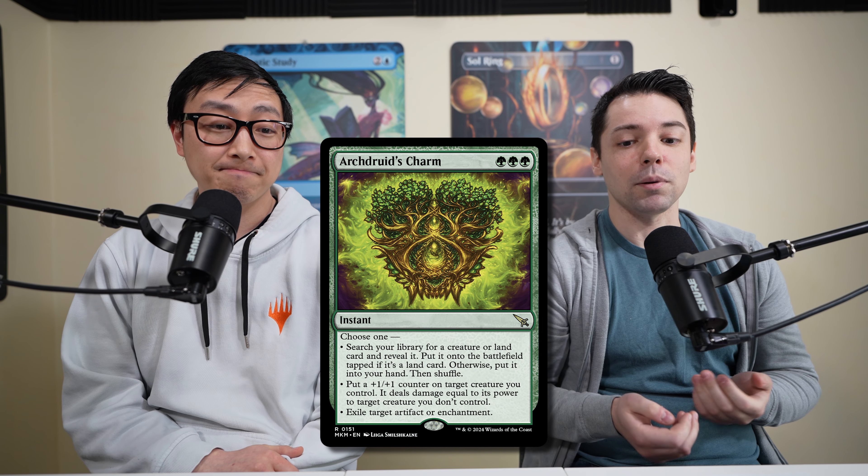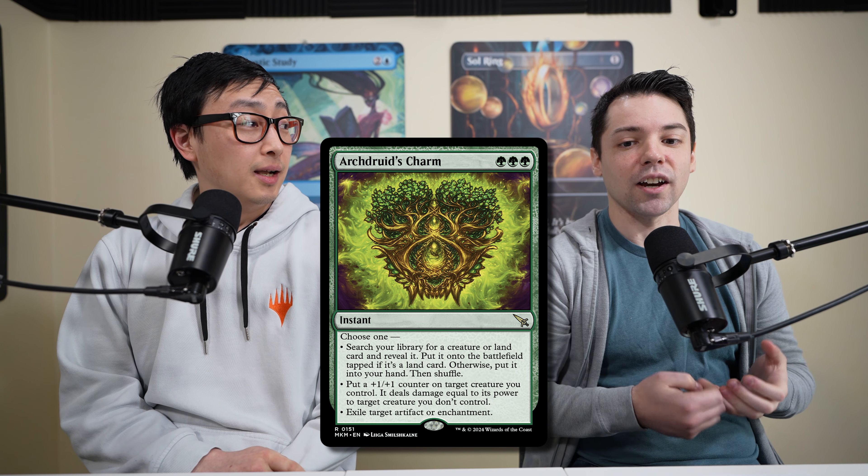The other honorable mention is Arch Druid's Charm, which has been impressive in Pioneer. It's 3 green for an instant that lets you either tutor a creature card to your hand, tutor a land card onto the battlefield, put a +1/+1 counter on a creature you control and have it fight something an opponent controls, or exile a target artifact or enchantment — all at instant speed.